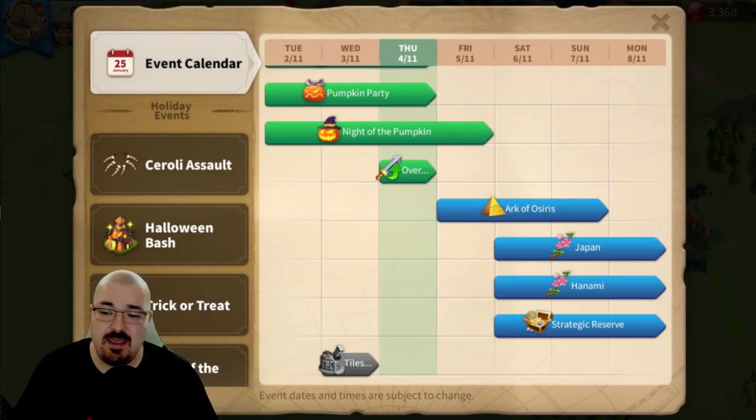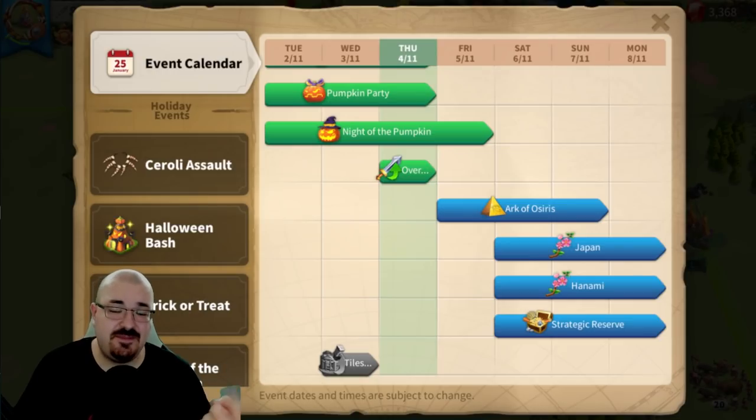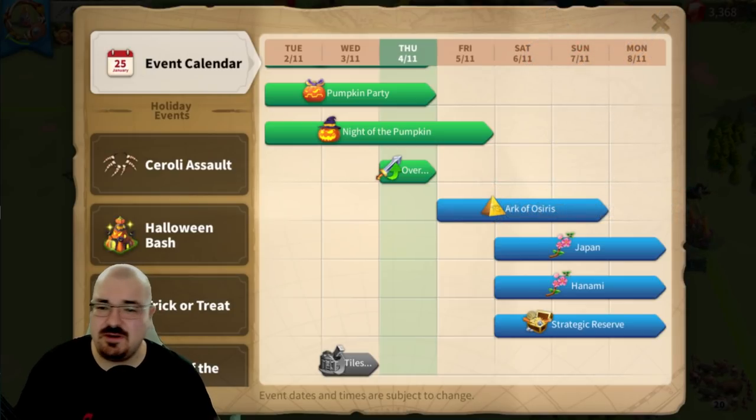Number three is the Carak event. If you do Hell Mode you get 12 sculptures once the event is over — one sculpture for completing level 50 on Hell Mode. When you do the bosses for the Carak there's a chance to get a maximum of nine sculptures, though the average is about three.